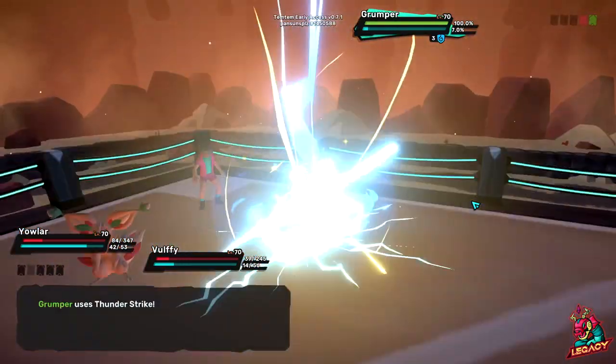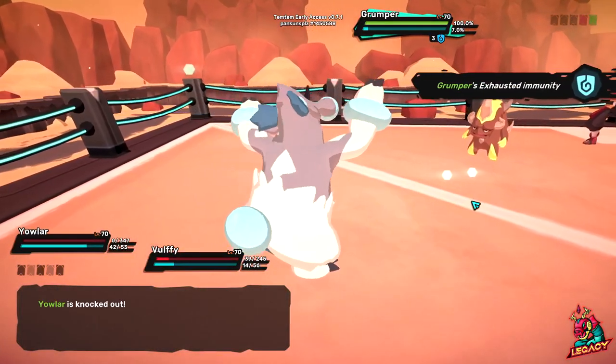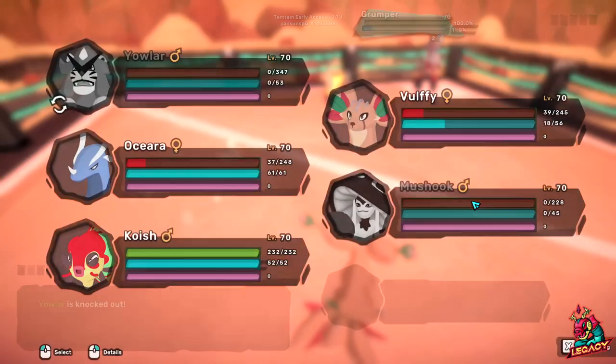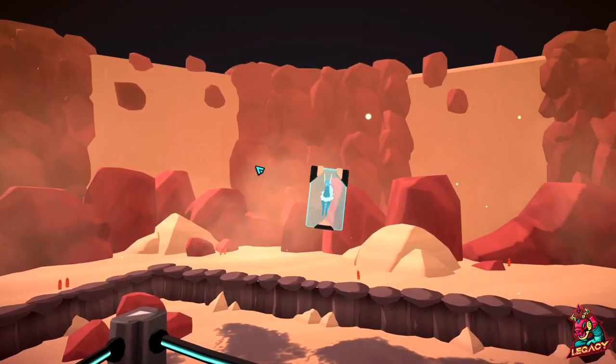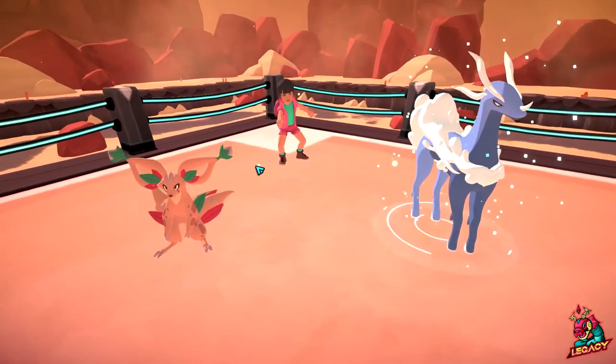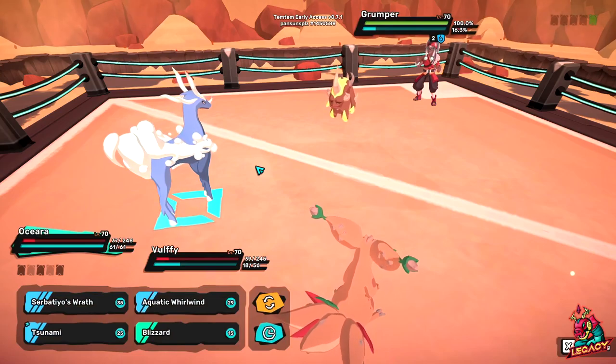Grumper is gonna do some damage — not that much but still a decent chunk, and it kills Yovlar. As I said, Oshara is more than enough to wipe this off by herself. If not, Wolfie will just clean it up as well.